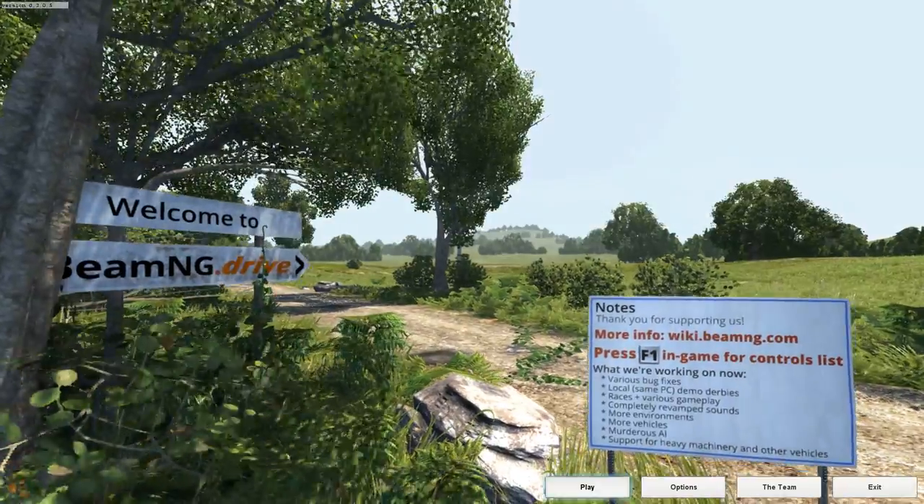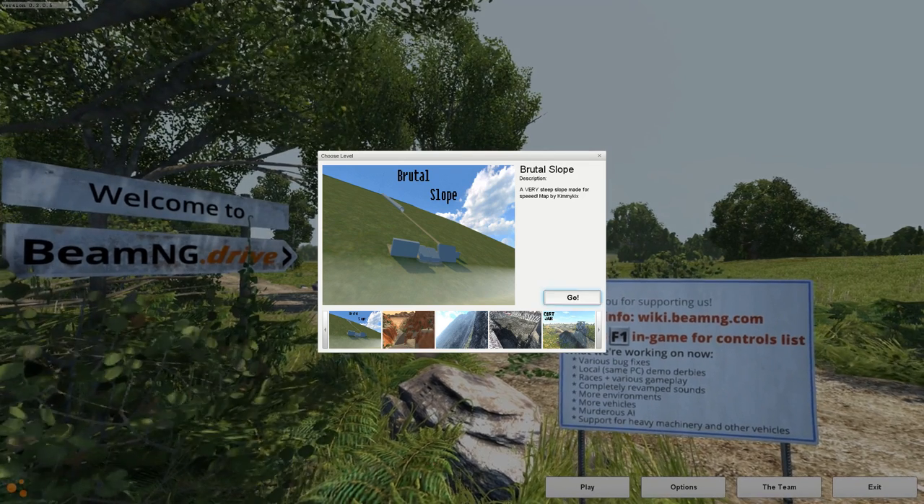Alright, let's go ahead and pop into one more map and then we'll be good. I've got to go there, because otherwise people will say something — because one person said that. We've got to just go here. It's kind of a tradition thing. If we have a car, we've got to throw it off of Brutal Slope at least once, probably a couple times.